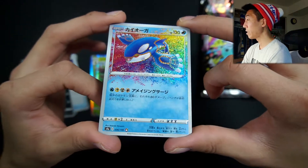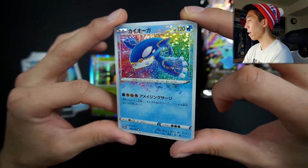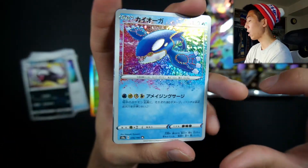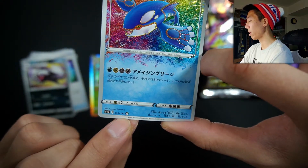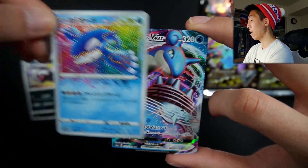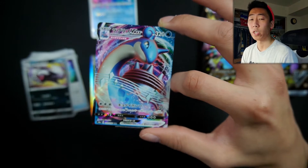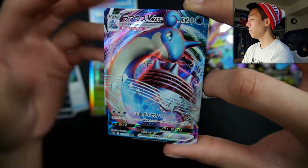To say the least, these Amazing Rares are insane. The artwork is impeccable. The holo pattern as well is just amazing — no pun intended. These Amazing Rares have the best holo pattern. We have the holo energies, the holo retreat symbols, the little rainbow A on the bottom. Everything about this card is just amazing. And we have a Lapras VMAX Full Art — what in the world? I'm very curious to know how the pull rates are going to be for the Shiny Fates set that's coming out later in the year.